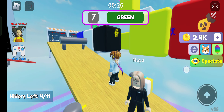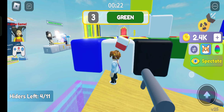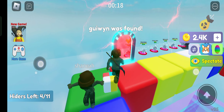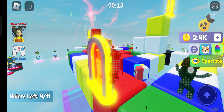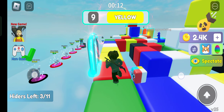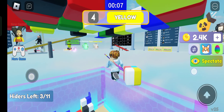Where do we have to go to join the game? Do you know how to run the game? The game has restarted, so we have to go to the yellow. Where is yellow? Where should we go?